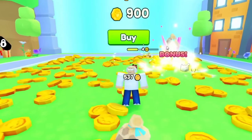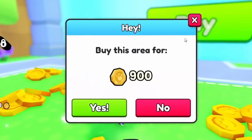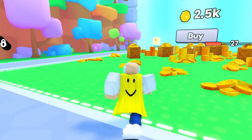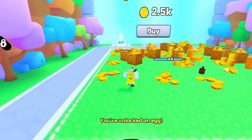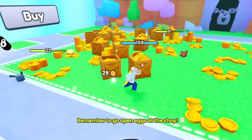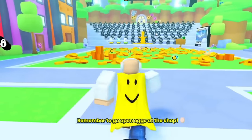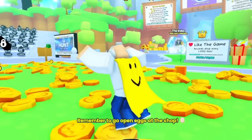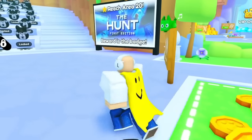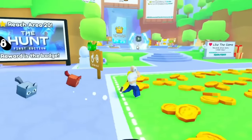Next up we have Pet Simulator 99, which is probably the easiest of all of them. All you have to do is get to level 20 — that's it. If you've already played Pet Simulator 99, you just spawn in, walk to level 20, and you're done. If you're a new player it might be time-consuming, but most of you have probably already played it.